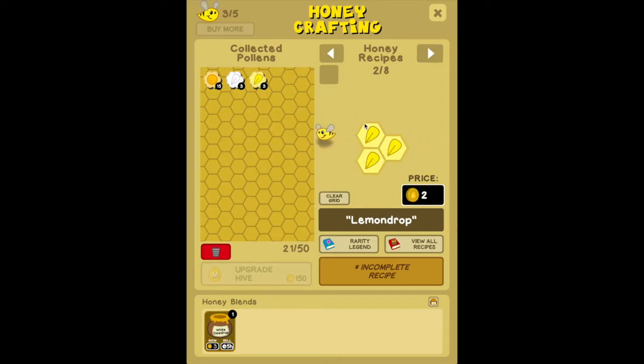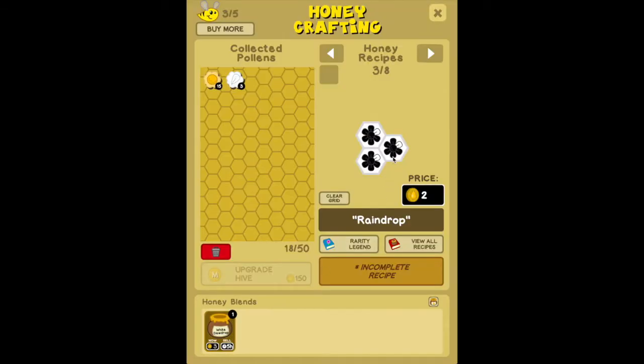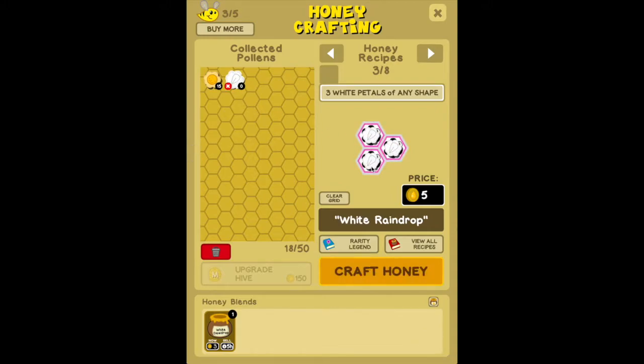We've moved on to the next recipe — this one requires three yellow teardrop shade petals. Put those in, craft honey. This time let's cash out right away for five honey coins. Now this next recipe requires three white petals of any shape — they have to be white. The yellow ones would not fulfill it, and center pollens cannot be used either. Select the ones that fulfill the requirement and craft the honey.